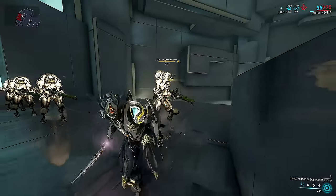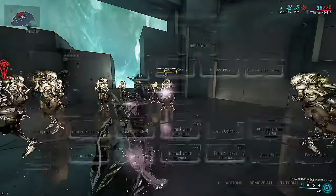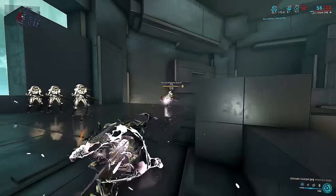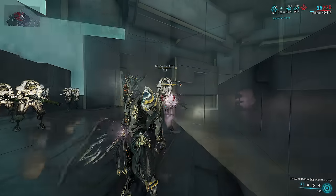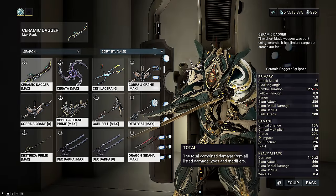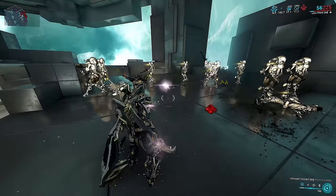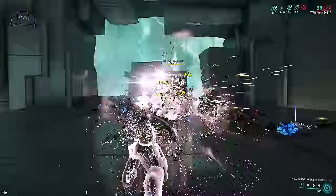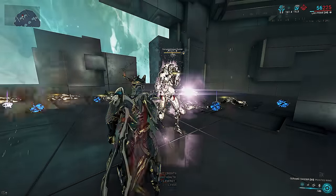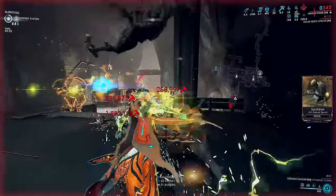Both the spectral dagger impact and AoE have the same base damage as the weapon. The throw is pure IPS whereas the AoE is pure heat; the AoE force-procs impact. Heavy attacks hit twice, with each hit matching a normal hit's base damage before combo. This means hitting an enemy directly with swings and daggers will inflict six times damage scaling before heavy modifiers and before combo, since there are six hits each matching a normal swing.